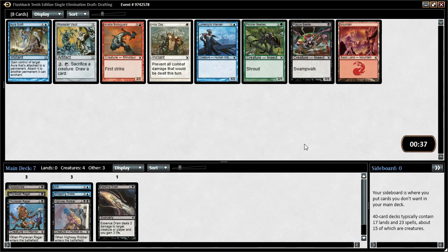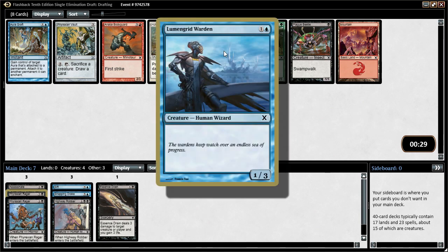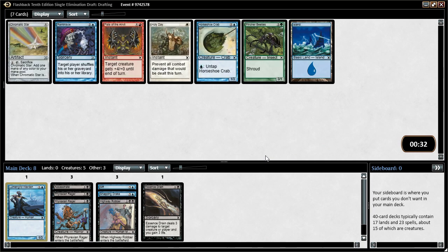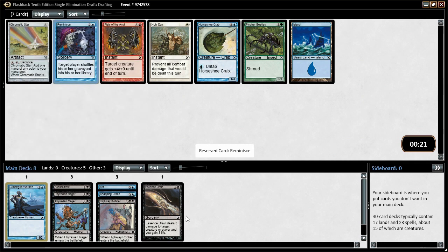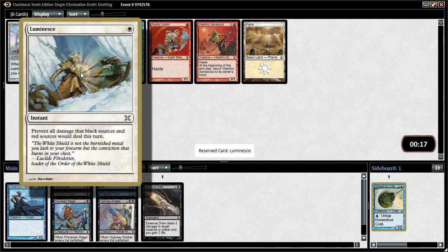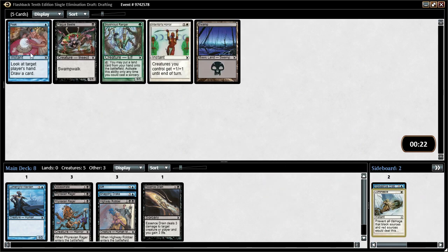Phyrexian Vault — sack a creature, draw a card. We might just take Luminescent Warden. We don't have any 2-drops, and while Warden is not a great one, it is defensive and helps hold down the ground until we can draw into our removal. We get Reminiscence — target player shuffles his or her graveyard into his or her library. We can go on the mill strategy. Let's take Horseshoe Crab as a 1/3 that untaps. Then Viashino Sand Scout — always has dash. There's still some color hosing with Luminescence — prevent all damage that black or red sources would deal this turn. It's just not great.